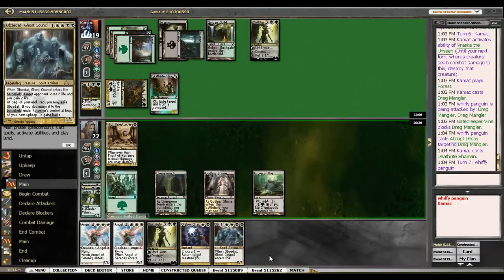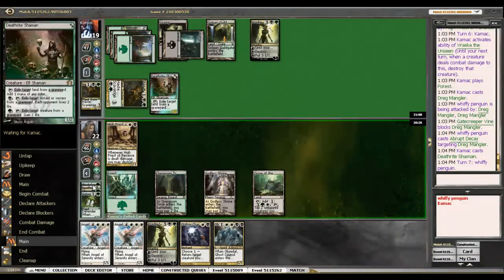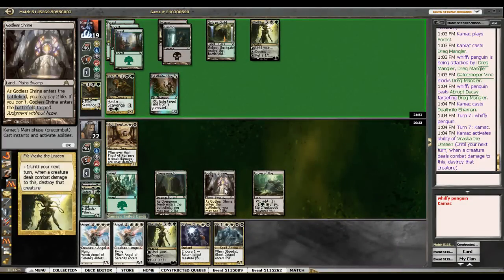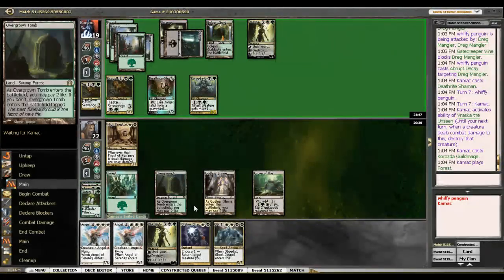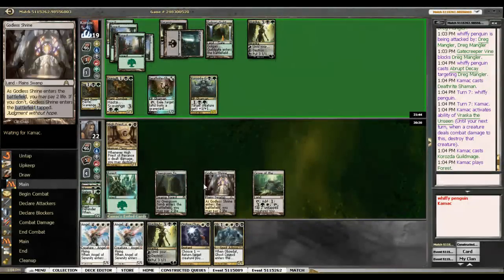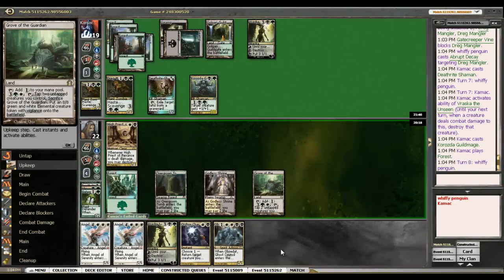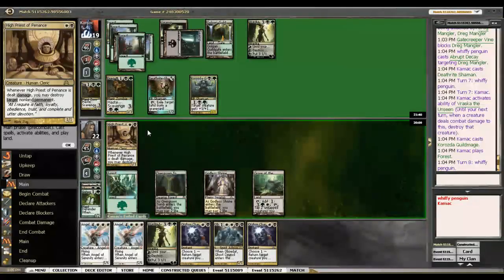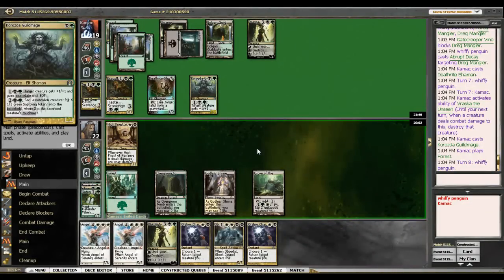Dagger — where do we draw a Ghost Council. We have the ability to kill a Dreg Mangler two ways. We also have the ability to Orzhov Charm out a creature. And we did not get there. So that's an unfortunate loss. We did mulligan a lot in the first game, and this game we stalled on land. That's a good show of how the deck can epic fail. But I'll see you guys for the next one.